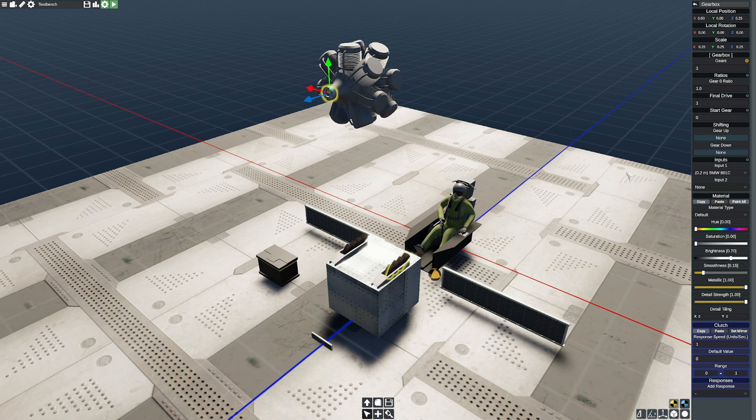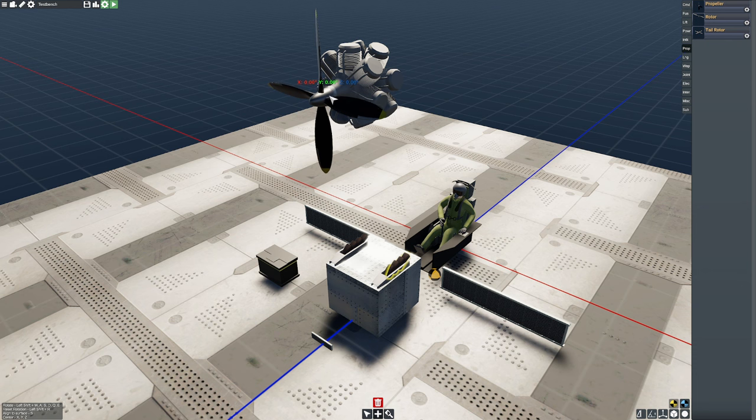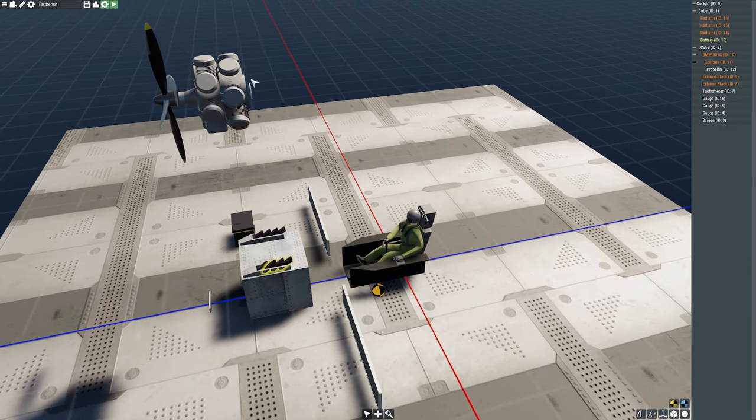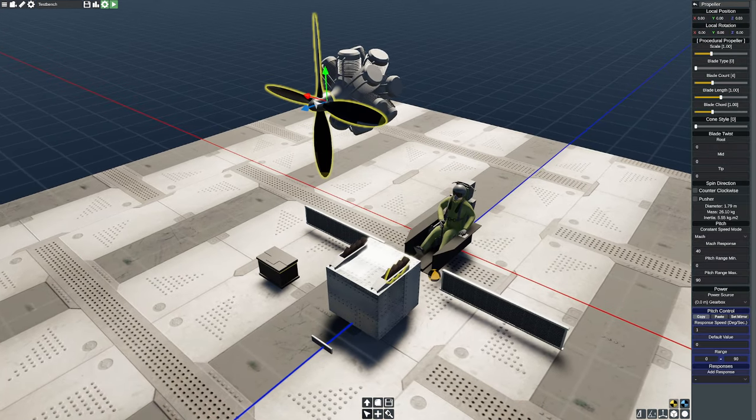Input is correct, radiators are correct, everything is set. Now I'm going to stick a prop on here — a club prop generally. I'll grab myself a propeller. Notice how it fits perfectly on my little gearbox. You can move it up just a little bit so it basically sits there just like that. Beautiful.